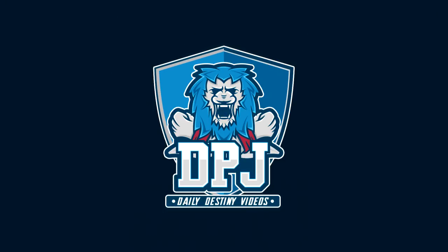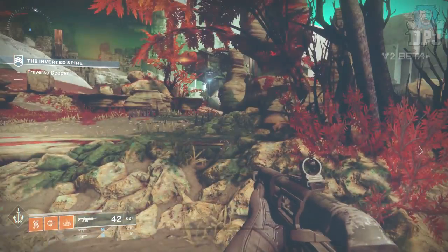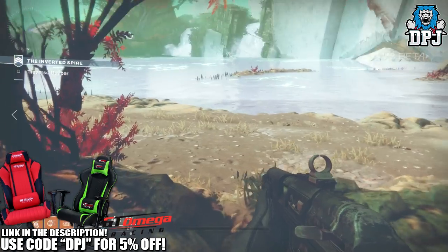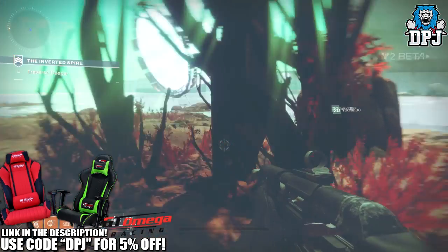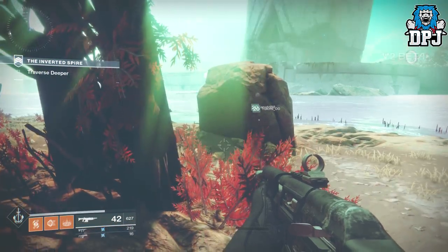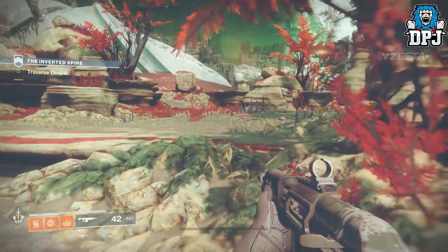What's going on guys, today I am back with another Destiny 2 video. Today I have this interesting but sneaky little glitch you can do within the game to give you infinite ammo. This can be elaborated on and probably used for a cheese for the boss, and it's actually pretty simple to do.